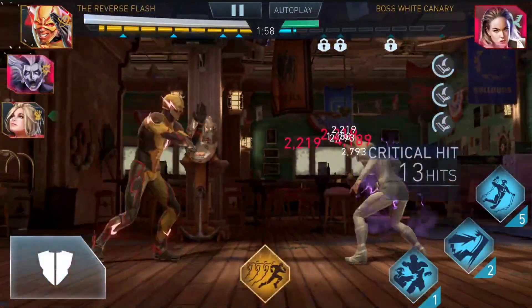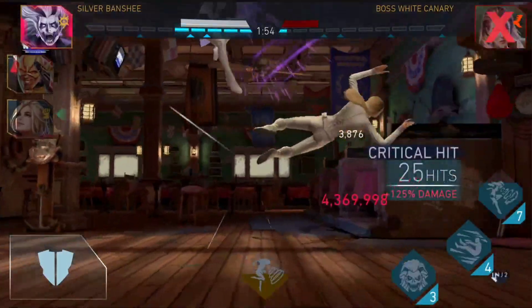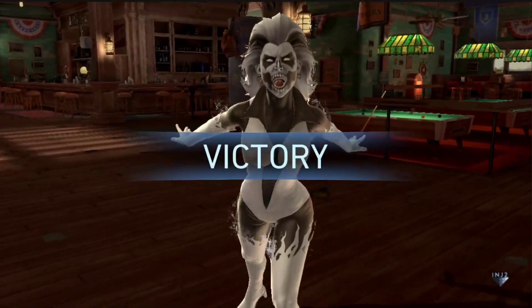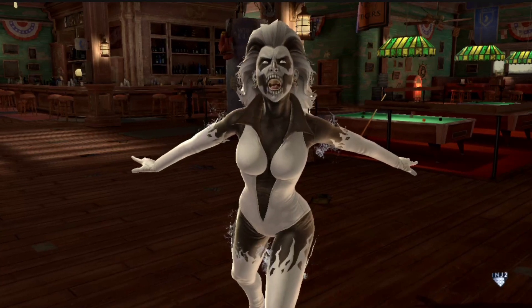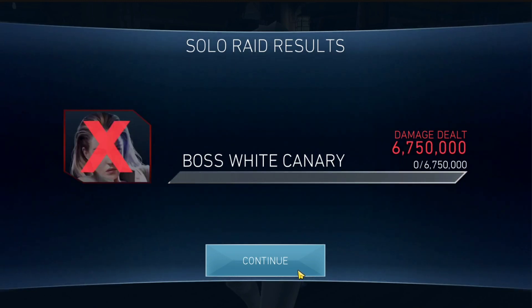Reverse Flash in, backing off, not even trying to combo-interrupt her anymore. And Silver Banshee in — she died a terrible death. Very annoyed at that nerf on Silver Banshee, because I simply got used to having unblockable on the special tree.